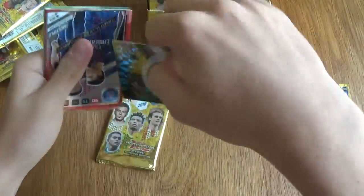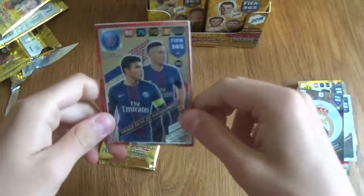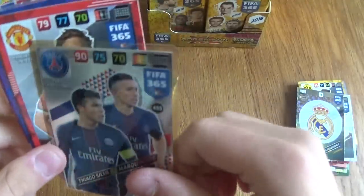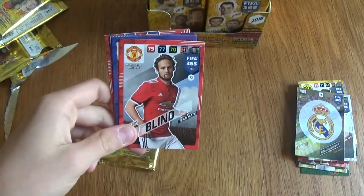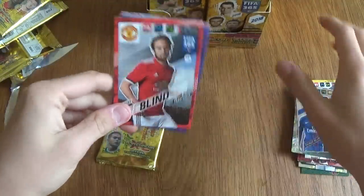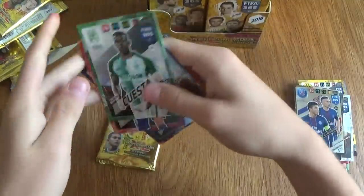Carvajal — oh, Real Madrid badge! We've got Bayern, now we've got a Real Madrid badge. We've got a Thiago Silva Marquinhos duo — already had this card, but look at that. It's got a transparent outline on the top, like a sticker, but it's actually quite nice. We've got Messi, Mota again, Berratti. They do love their PSG players.